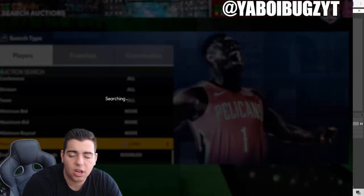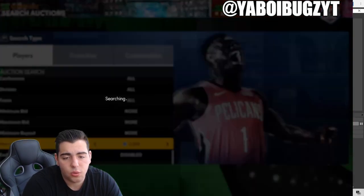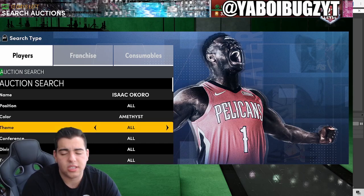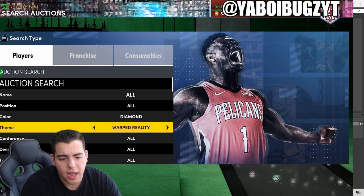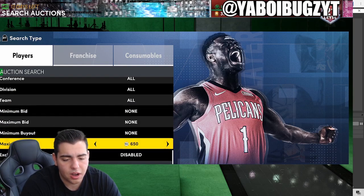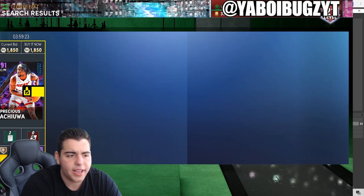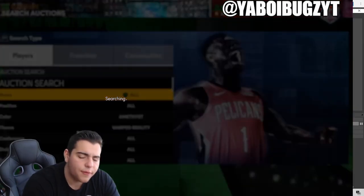Isaac Okoro is actually over 2K now. Yesterday there were some listed for 1500, and he's around 2200–2300. So if you did invest, good for you. There are a lot of snipes in this filter — it might be one of the best snipe filters in the game. Try amethyst filter, quick-sell reality — that's basically a cash filter. Try to get him for 1500 and under.